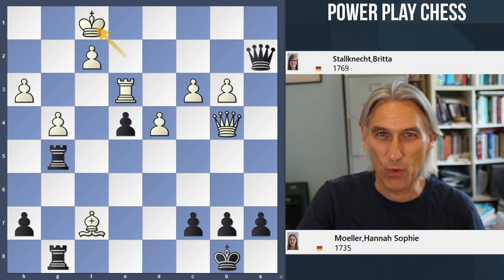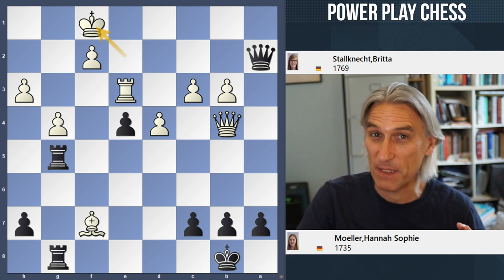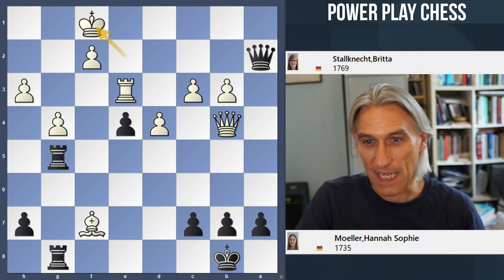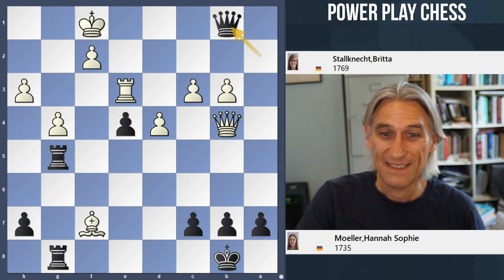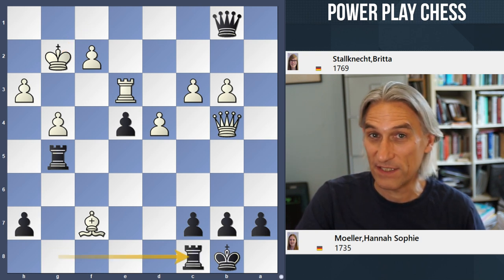Black to play and win. I think this is extremely difficult but it is a very beautiful finish. In fact, in the game, it ended like this: Queen b1 check, and now white's king is safe, and shortly after the game ended in a draw.